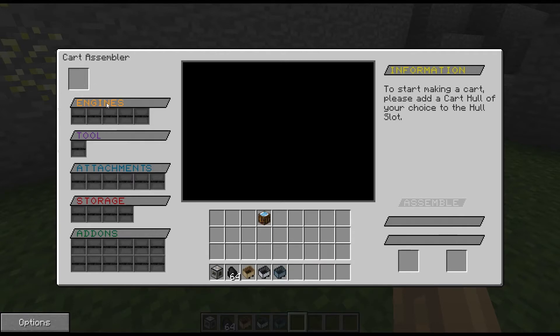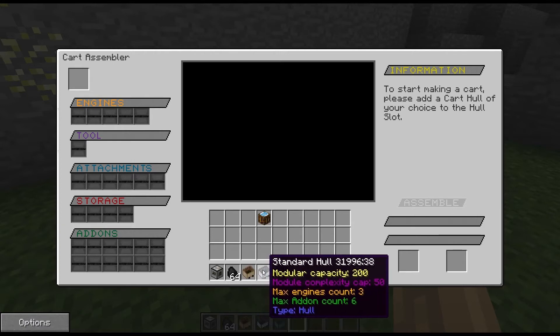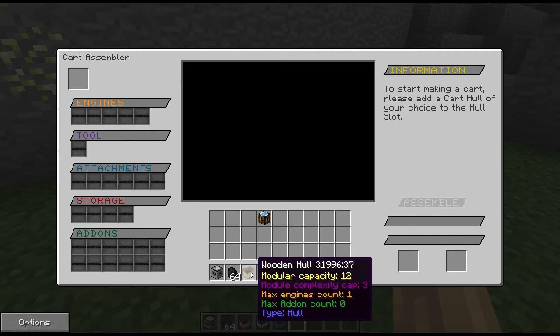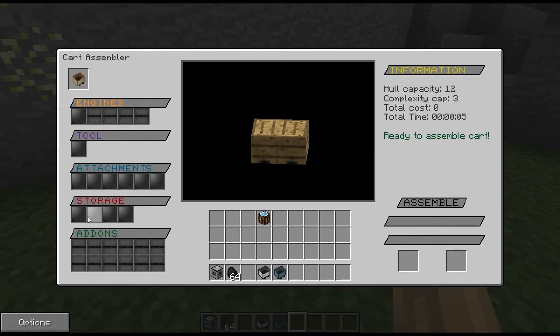Underneath the hull slot we have engine slots. Depending on what size hull you use will determine how many engine slots, tool slots, attachment slots, storage slots, and add-on slots you get. The wooden hull has a maximum engine count of one, the standard hull can have three engines, and the reinforced can have five. The wooden hull also won't take any add-ons, but you can add storage and some attachments.